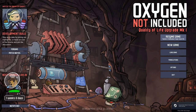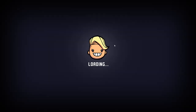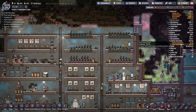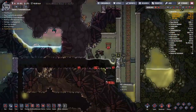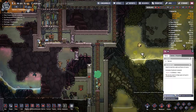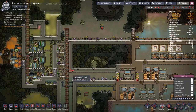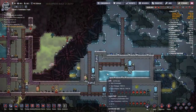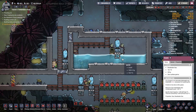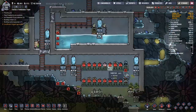Hey guys and welcome back to Oxygen Not Included, the amazing asteroid-based space colony simulator! My name is Twitchy and we have 14 duplicants crammed inside this tiny ball of rock drifting through the voids of space. Last time we had a pressure issue — we tried to start the plastic cage, retrieved crude oil to refine into petroleum and then into plastic, but I didn't check the pressure levels and everything overflowed and destroyed a bunch of stuff. Today we're going to try and fix that.